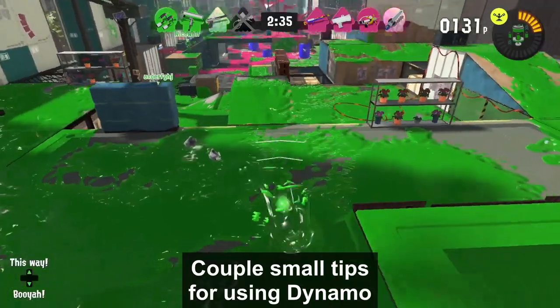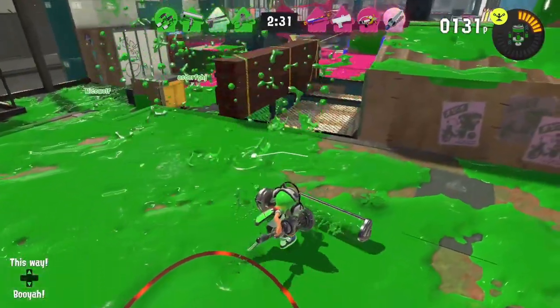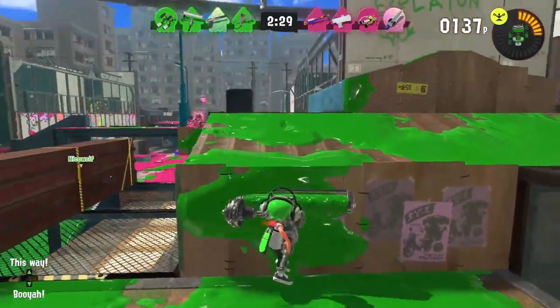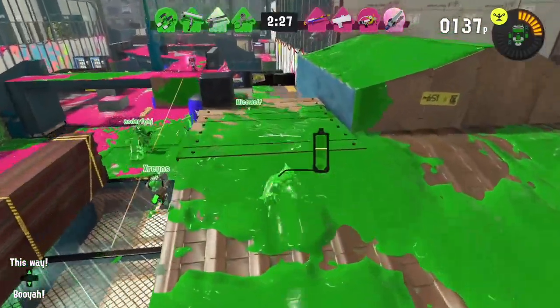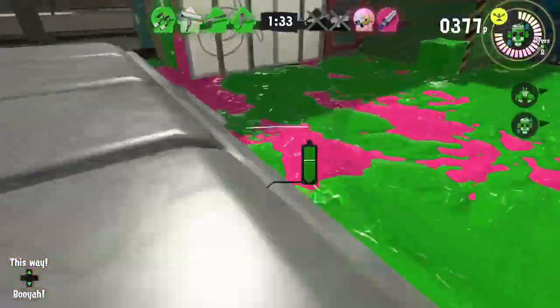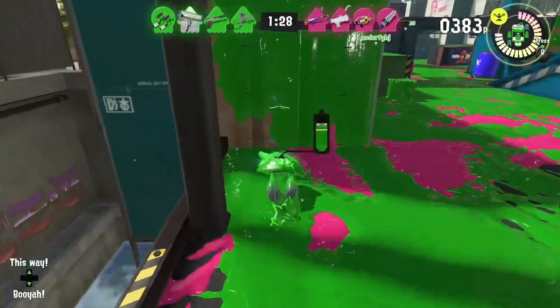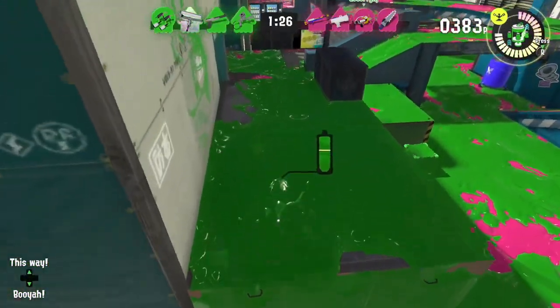Here are a couple of Dynamo tips. If you've already swung with Dynamo and you need to cover a small part of a wall to swim up afterwards, what you can do is jump next to the wall and cover it with ink. For tall walls, you'd want to use Vertical Swing instead — this can cover from top to bottom, making it faster to climb up.